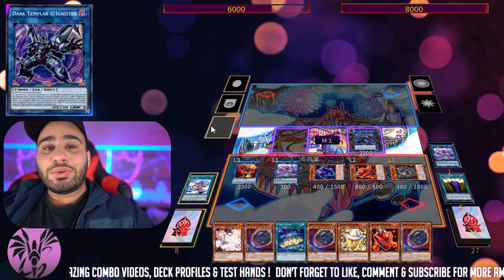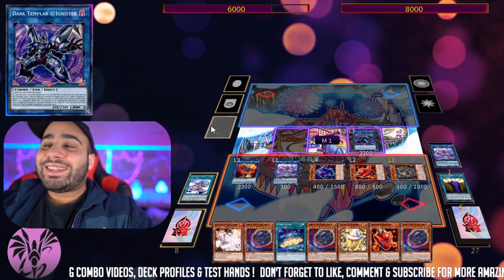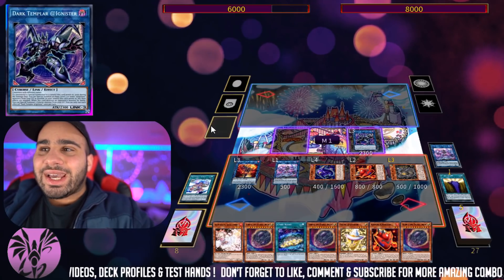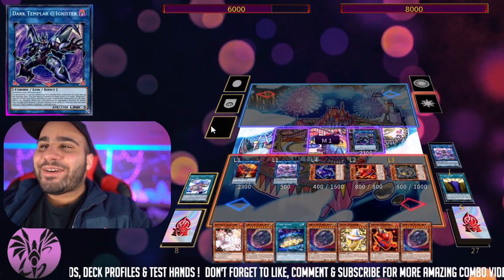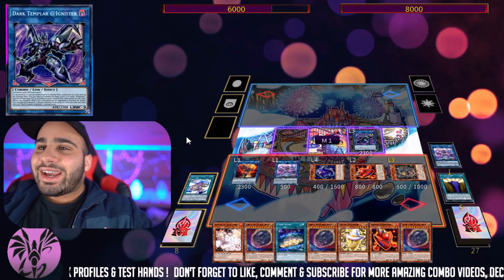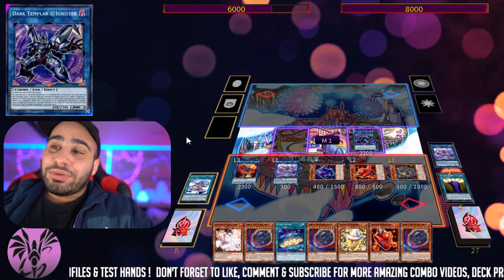14 minus 5 equals 9 — that is a plus 9, my dear friends. Insanity. One single card — When AI First Met You, the Pikari, the Achichi, whatever, it doesn't matter. Everything is like a plus 9 or an OTK. It's crazy. And now let's go right into combo number 2.